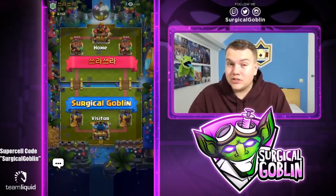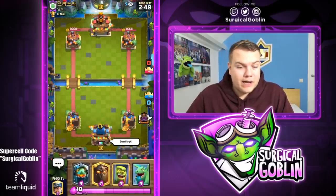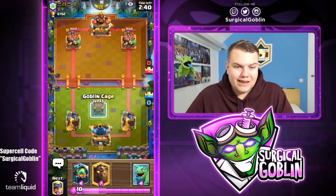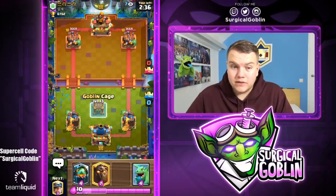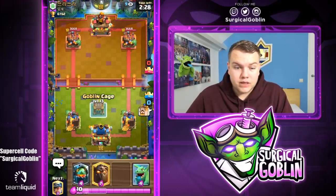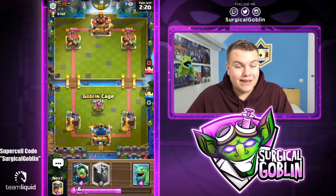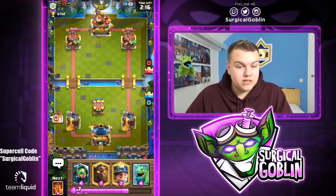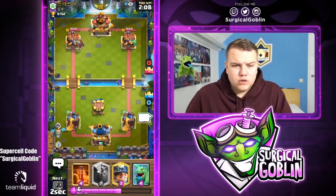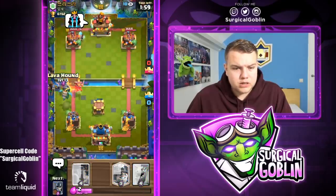Arrows are definitely working well in this deck. Third match — I have Inferno Dragon, LavaHound, Cage, Baby Dragon, and Miner. If he doesn't drop anything I can just set up a Cage. Also, I think they added the five-minute battle format: first two minutes normal, next two double elixir, and the last minute — four to five minutes — is actually triple elixir. If that's live, that would be insane and actually really good for this deck. Knight on the field could be a Graveyard deck with Ice Wizard.